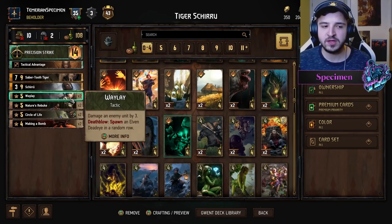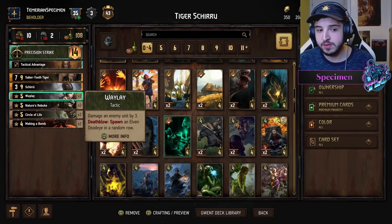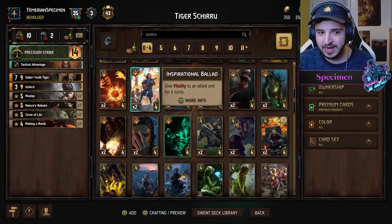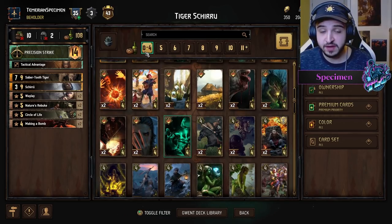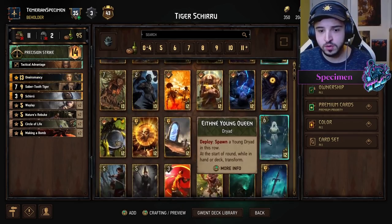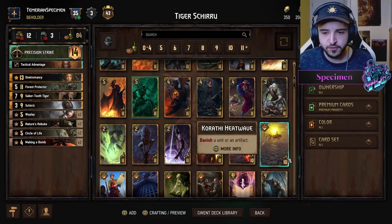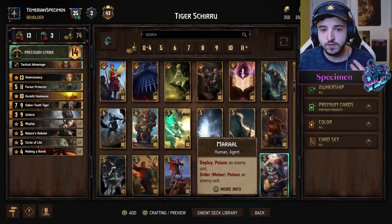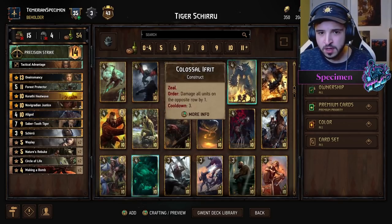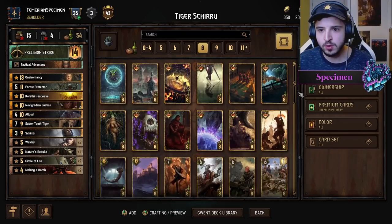For one extra provision you get three points on your side of the board, so that's what we went for with Waylay — it's a really cool card in this deck. A lot of the rest of the deck is what you're used to from Shiru decks from the last few seasons: Forest Protector, Heat Wave, Justice, All God. You're also running Becker's Rockslide to deal with tall units.